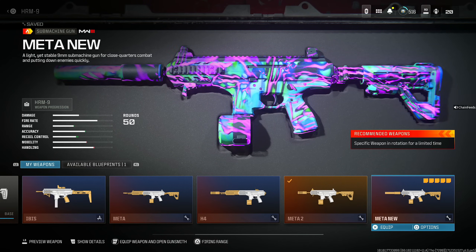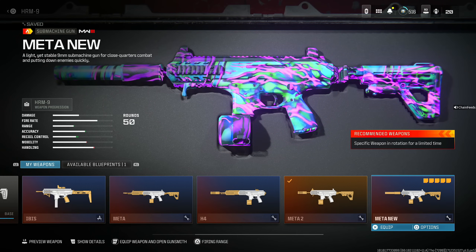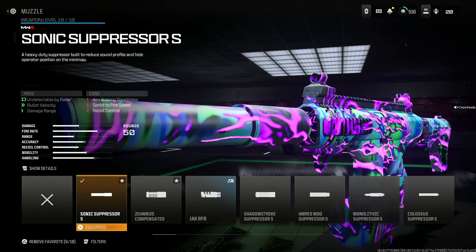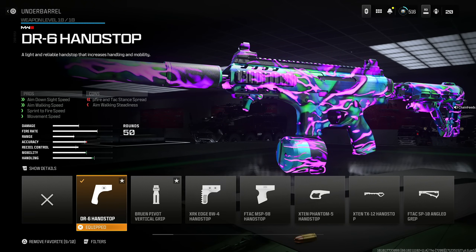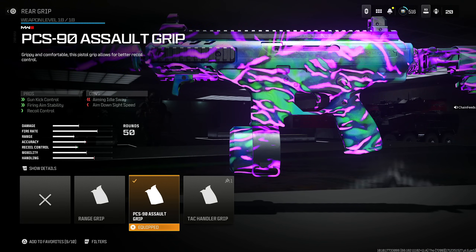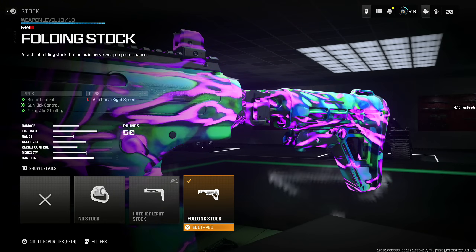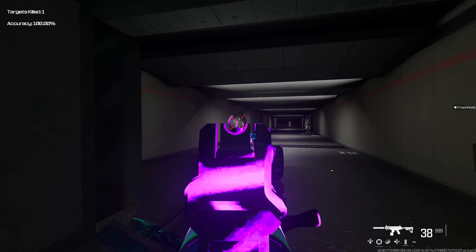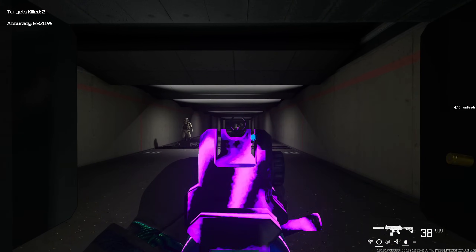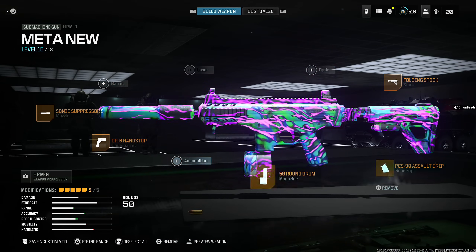I have one more meta version for the HRM9 — a silenced build for people who want to stay off the minimap, and it also has higher bullet velocity. Use the Sonic Suppressor S for being undetectable by radar, bullet velocity and damage range at the cost of aim walking steadiness, sprint to fire speed, and recoil control. Add the VR6 Handstop, the 50 Round Drum, the PCS-90 Assault Grip for gun kick control, firing aim stability, and recoil control, and finally the Folding Stock again. This is actually one of my favorite builds for Fortune's Keep because of its amazing range and staying off the minimap. It bounces a little more than the standard meta build, but the pros are staying undetected and better bullet velocity. Here's the entire build.